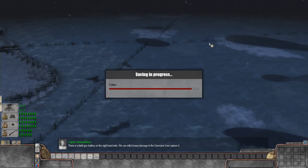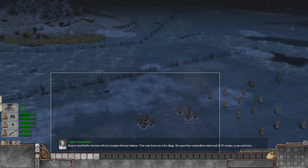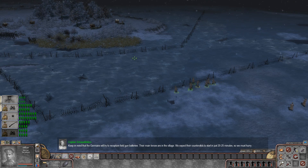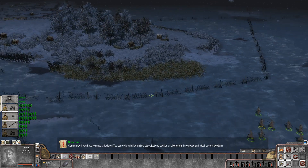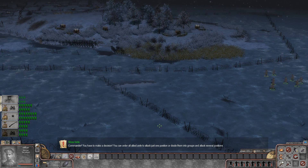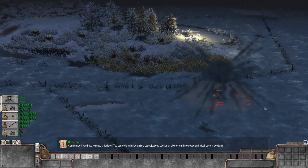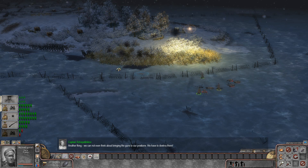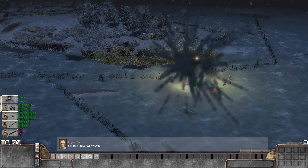Welcome to some more Battle of Empires 1914-1918. Keep in mind that the Germans will try to recapture field gun batteries — their main forces are in the village. We expect their counterattack to start in just 20-25 minutes, so we must hurry. Commander, you have to make a decision: order all allied units to attack just one position, or divide them into groups and attack several positions. We cannot even think about bringing the guns to our positions — we have to destroy them. Full alarm!